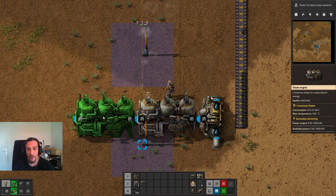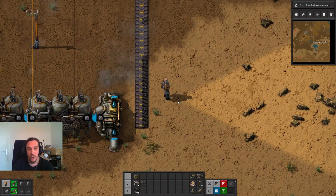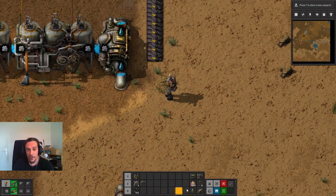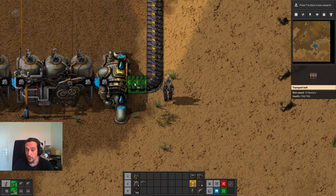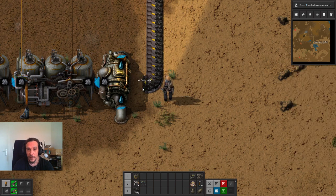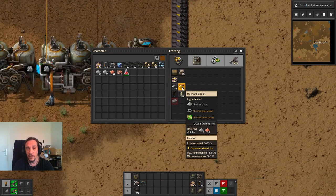We're going to connect these second steam engine together. But we've run into a problem - the machine is not getting the coal. Trying to bend the belt piece doesn't work here, so we remove that. What we're going to need for that job is an inserter.